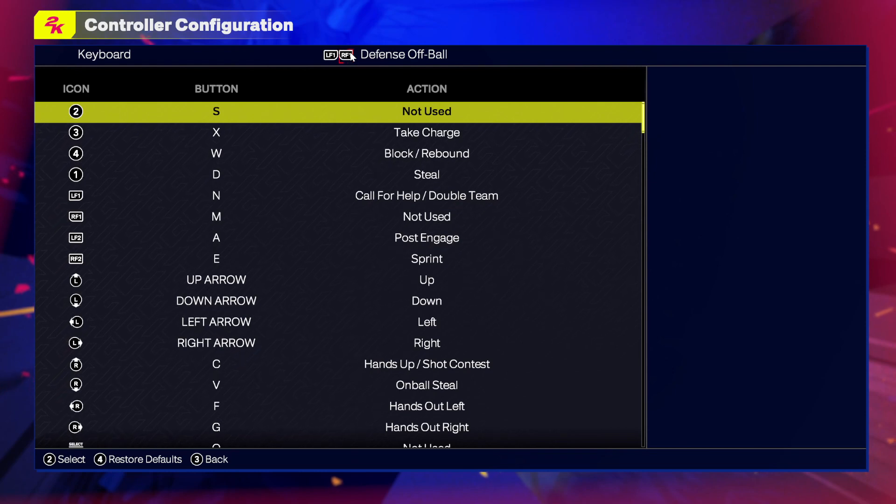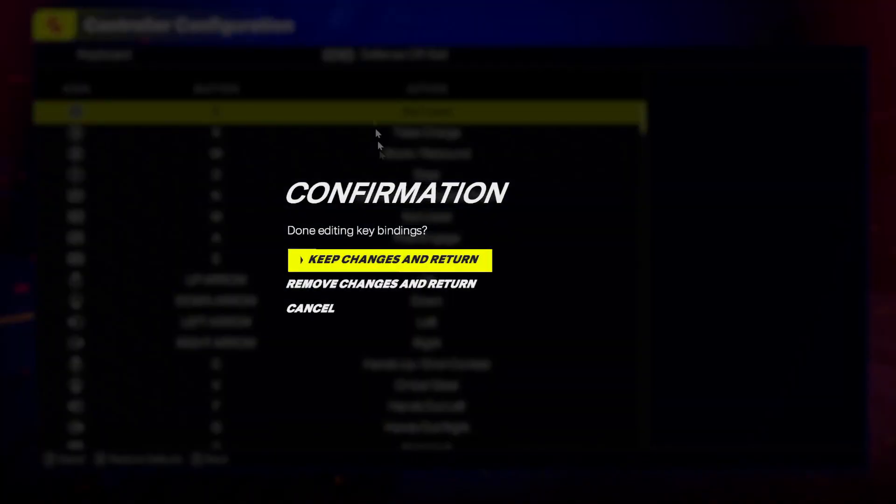To save, press Esc and then Keep Changes and Return.